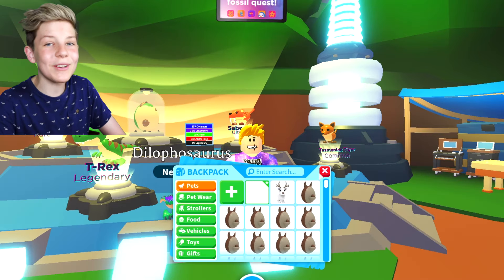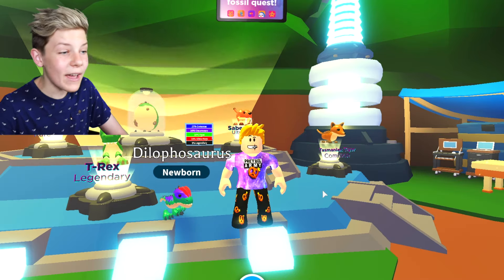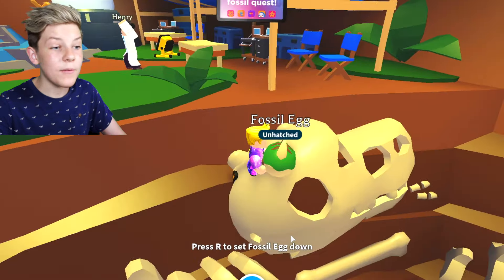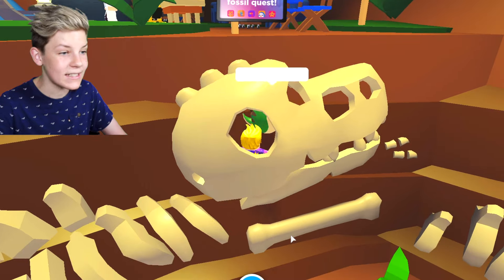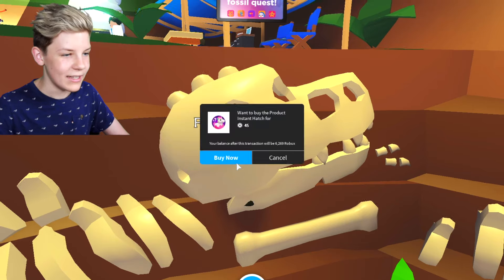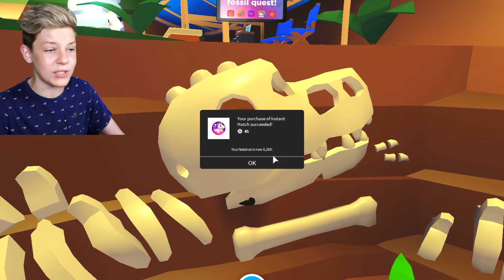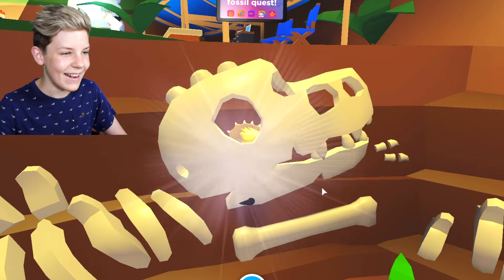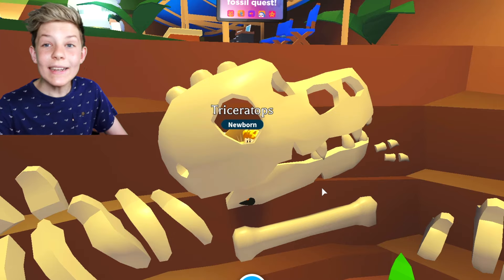Even though we got off to a pretty awesome start with a rare pet, we just keep going until we get a T-Rex or a Dodo. I bought six more eggs. Maybe if we put it inside the T-Rex skull it will become a T-Rex. Come on, what's it going to be? A Triceratops! That's so awesome. Take a look at that - oh my gosh, that Triceratops looks really cool.